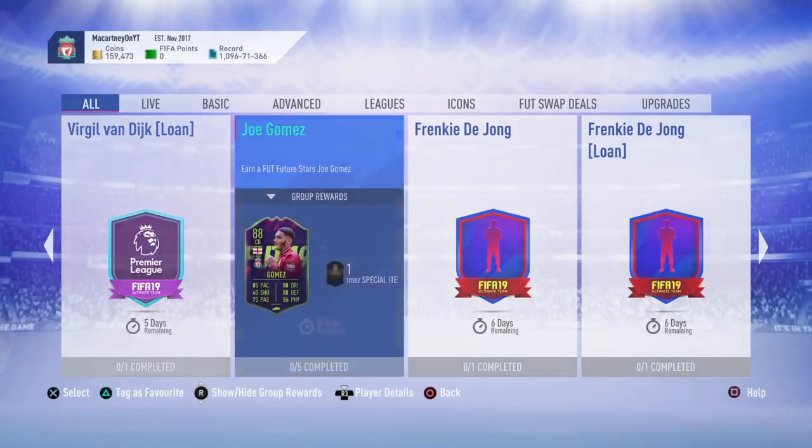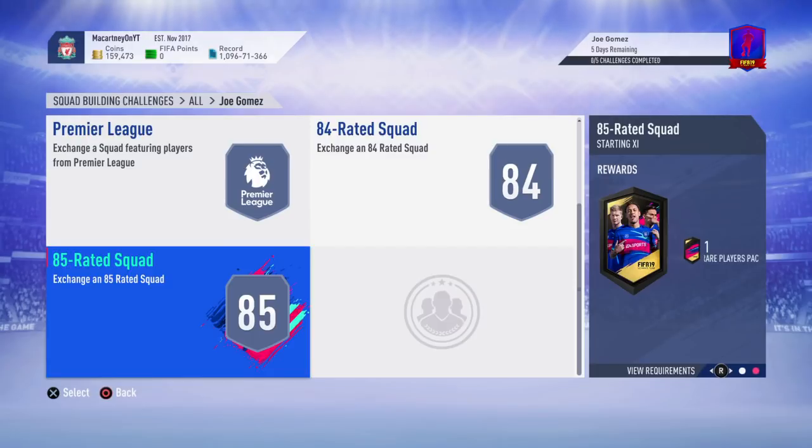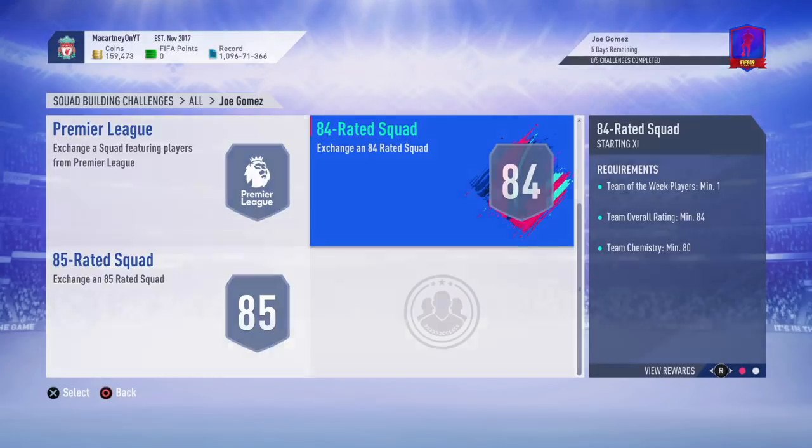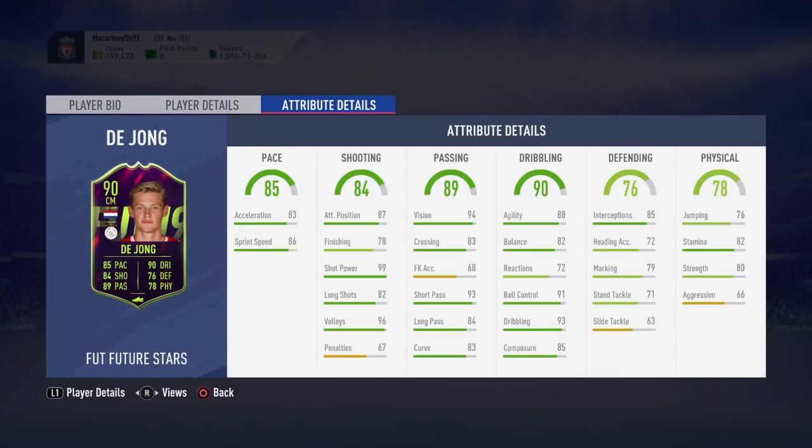It's only one requirement. For this one here, it was five requirements, so you were expecting quite a lot — an 85-rated team and an 84-rated team, simple as that. Taking a look at this card, obviously born in 1997, so he's fairly young, around 20-21 years old.